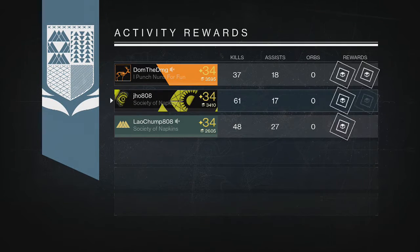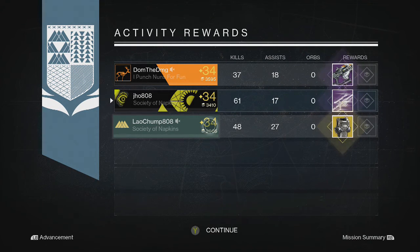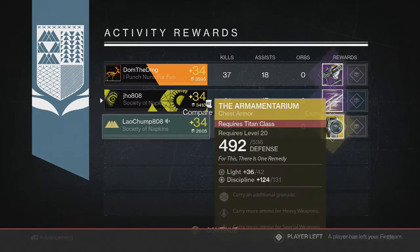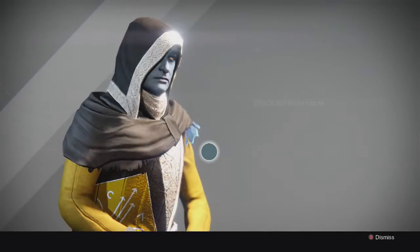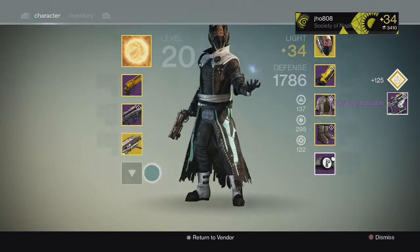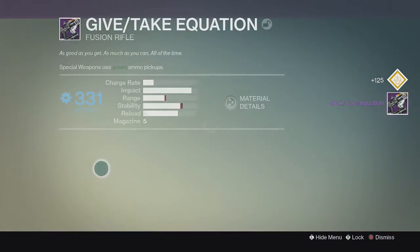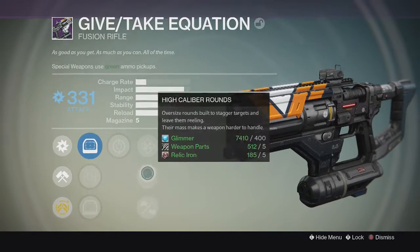For the rewards on my first character, my Warlock, we end up getting a Special Weapon Legendary Engram, and my two teammates get an Armamentarium and a Give-Take Equation. So that was not bad — at least one exotic dropped on that one. But heading back to the Tower for the Cryptarch to decrypt my Engram, we end up getting another Give-Take Equation, same as my teammate. I'm probably not going to use this so I end up dismantling it.